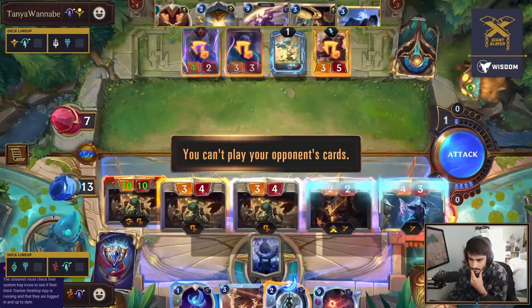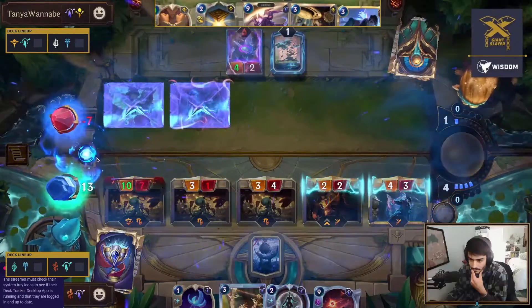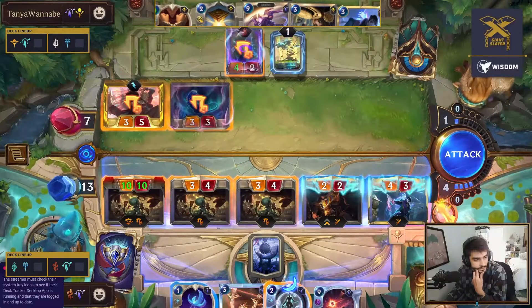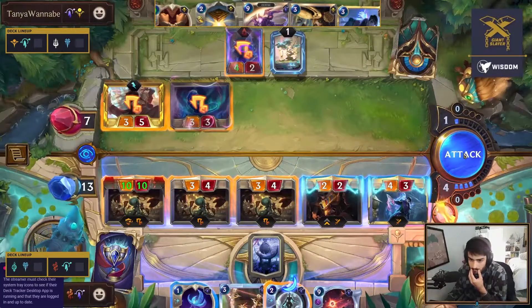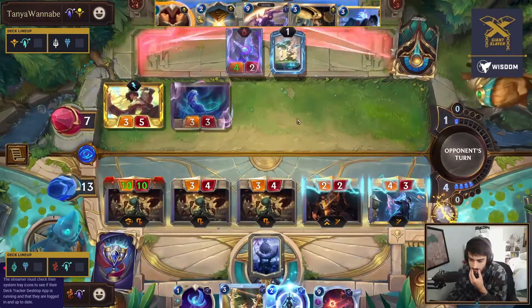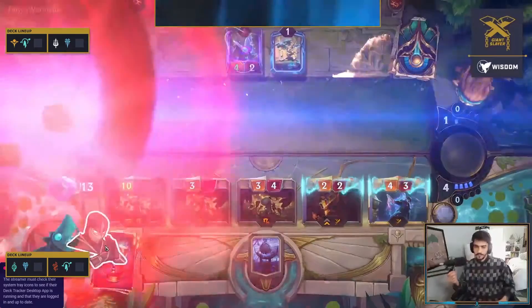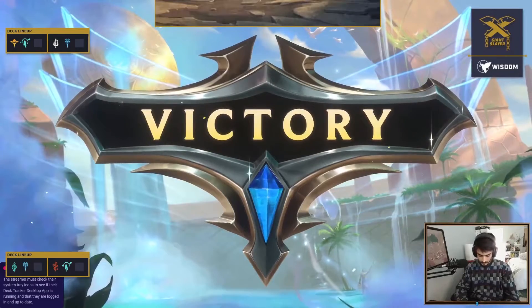I don't know that there's a way to mess this up. That is presenting lethal - we see it, that's gonna be good enough. Squeeby just needs to hit the okay button. Only one mana remaining, there's nothing this deck can do to stop this. That is going to be game one going over to Squeeby, taking it with Aphelios TF Shurima. The TF Shurima deck not able to come through and find that win.